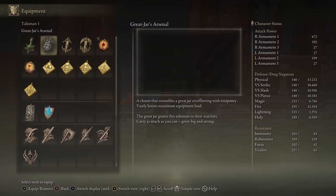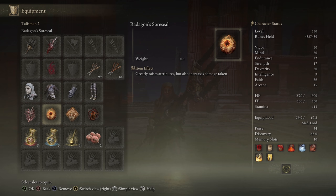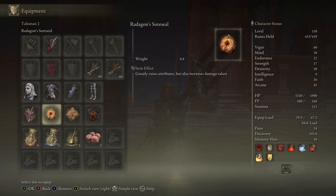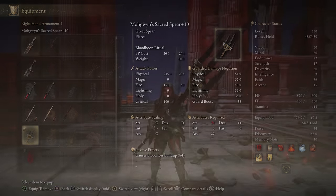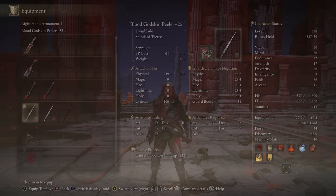If you want to go the tankier route, there are shield talismans available. Radigan's Soreseal is a 15% increase to damage taken, which rounds out to around 13% effective — and I think it's worth it on hybrid builds. I wouldn't use it on pure dex or pure strength, but on a build like this where you need points in Faith, Arcane, Strength, Dex, and decent health, the Soreseals are definitely worth it. Definitely Radigan's over Marika's here since int isn't helping us, and we have several weapons that benefit from the little extra strength.